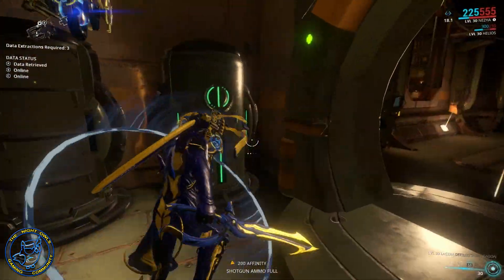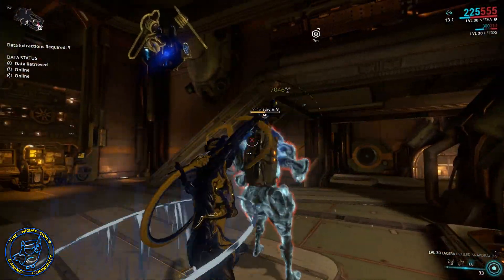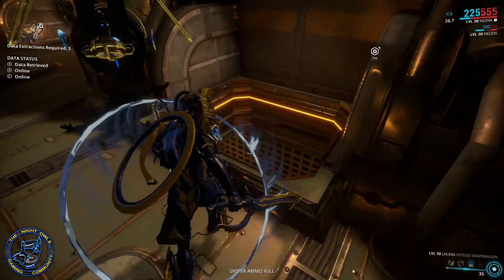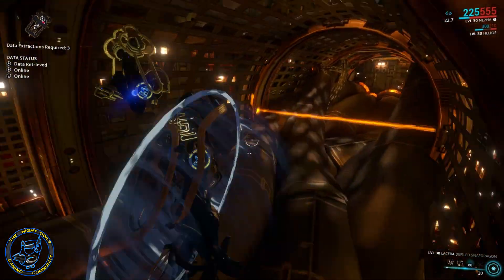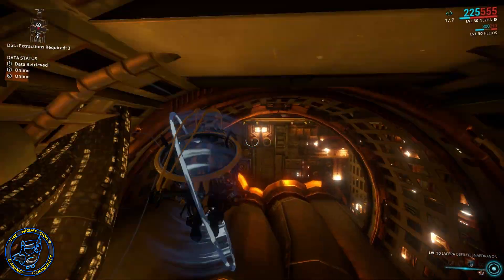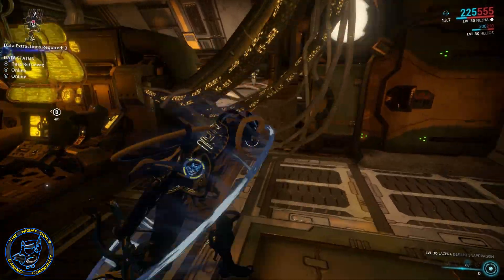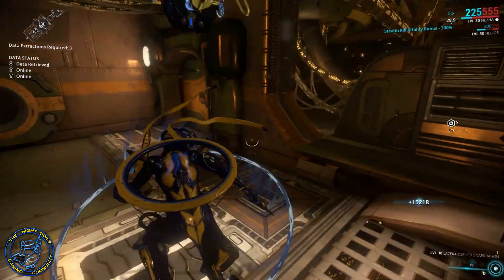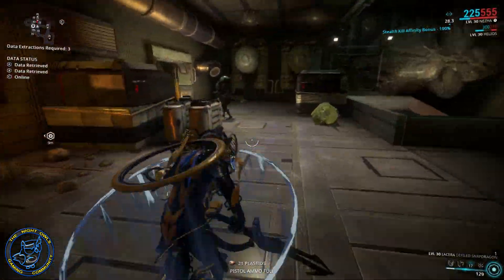Nice long reach. No physical damage. What you're going to want to do is look for that Defiled Snapdragon stance. That's going to take you a little bit to farm, but that's the one you're going to want to have on this weapon. It works on the Lacerra and the Mios. It is dropped by Grineer Scorpions, but it is extremely rare, so get ready to grind hard for it.